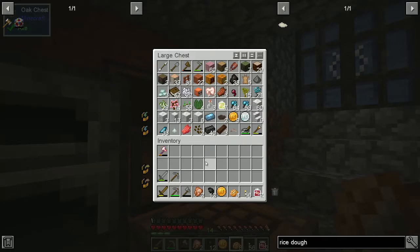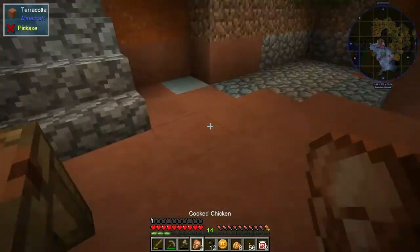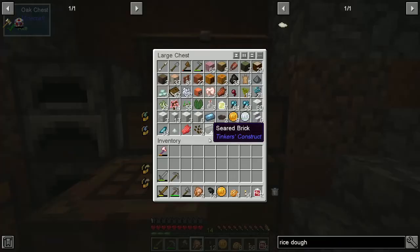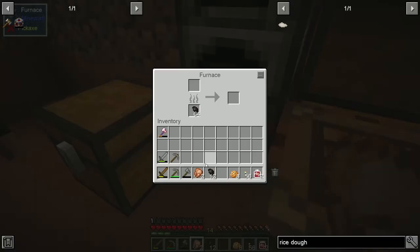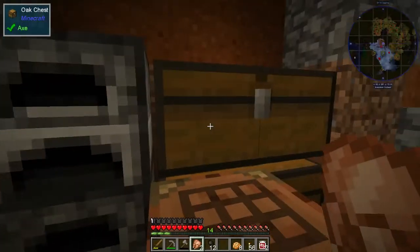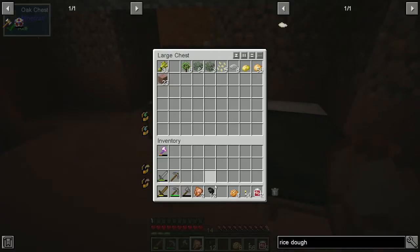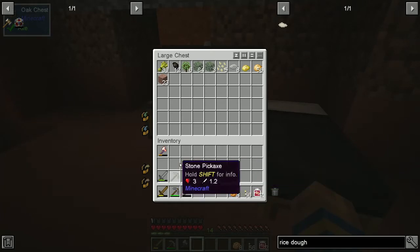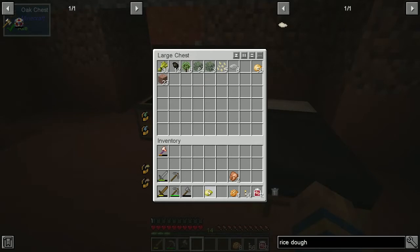I don't think we have 10 coal right now - I don't think we have any coal right now. I've used them all for torches, so that means going back downstairs and looking for some coal. We got 12 more tiny charcoal, we got some cooked chicken we've never eaten so that's going to be good for us. I'm going to go throw out the poisonous potato.